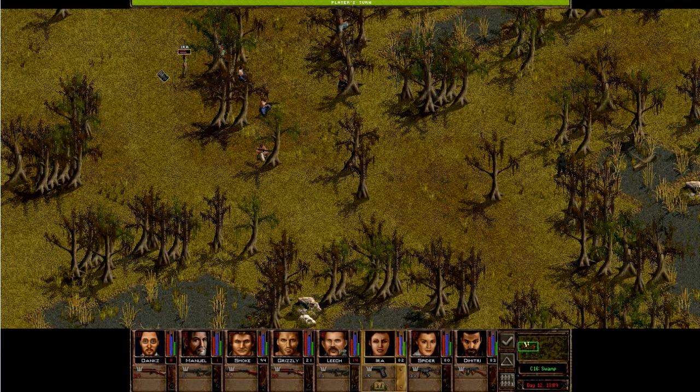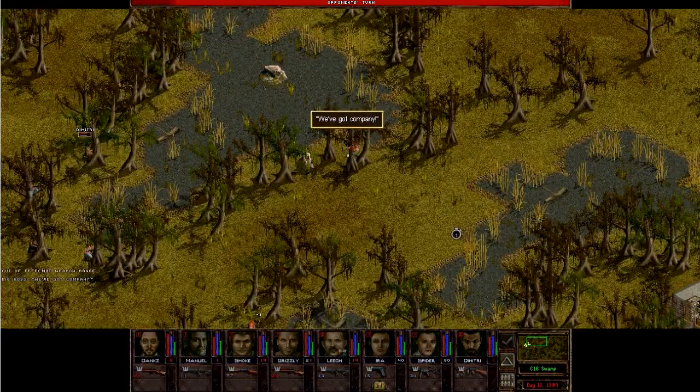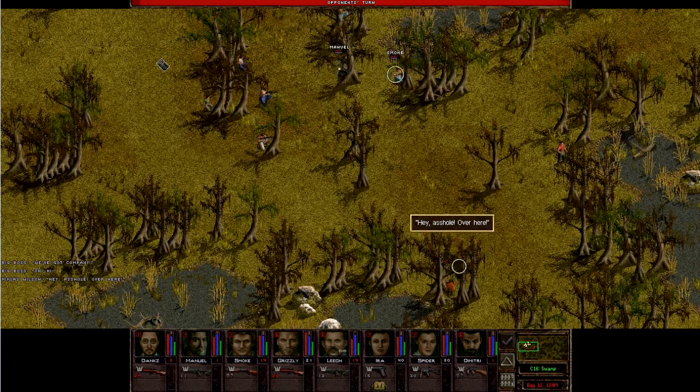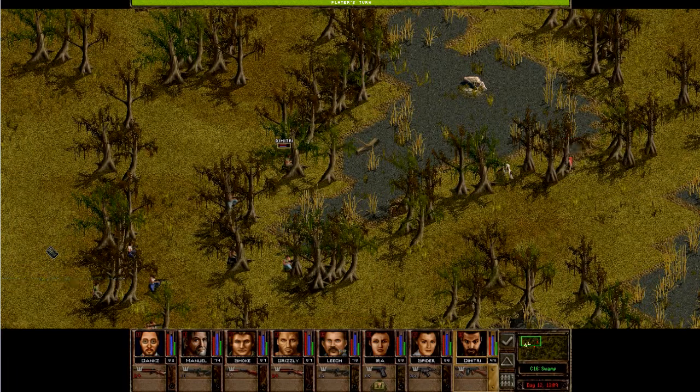Let's sit Spider down and move Iris somewhere here. Smoke — what do we want to do with you? Let's get you closer here; I think you'll be relatively safe. Dimitri will move here — from here you'll probably be able to shoot this guy next turn. Dimitri, can you shoot this guy? Unlikely. He's out of range by one, so if we move here he should be back in range, but now you can't see him for some reason — stupid tree.